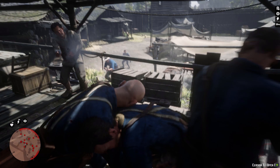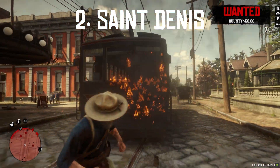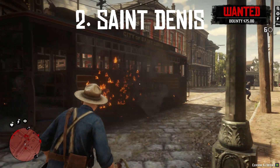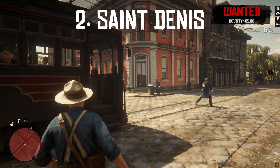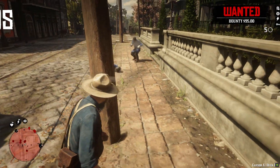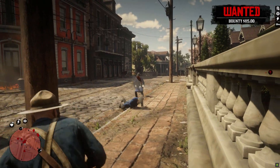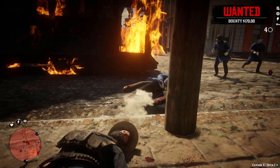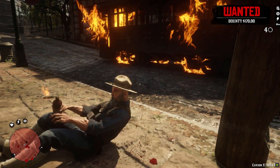Number two is St. Denis. St. Denis is pretty damn expansive, so it would have to be restricted to a certain area. I personally think the downtown core or by the train station would be the ideal places. I've done some terrible things to the police of St. Denis — maybe we help them out a little bit. If held close to the train station, I think a train coming into St. Denis with a whole bunch of baddies would be pretty awesome. It'd be a good area for boats to come in as well.